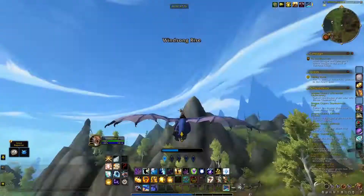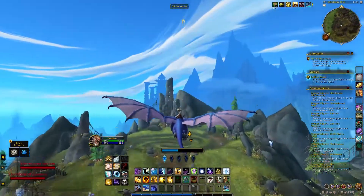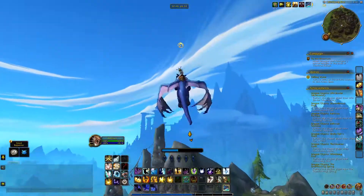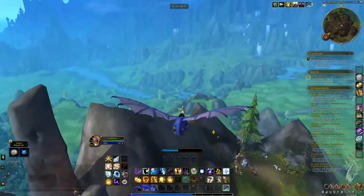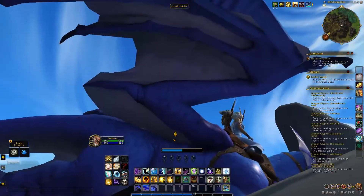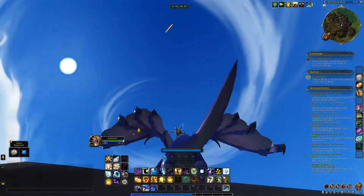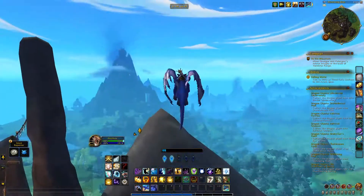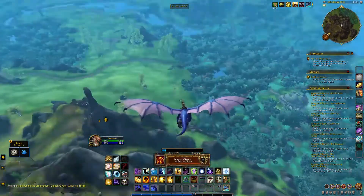Dragon Glyph number 8 is near the Windsong Rise and you can find it hovering above a large rock. There are a lot of rocks right beneath it along with a swirl in the middle, so it's not really that hard to spot. It's not particularly high — you can reach it from the rock below. Just land there, wait for Vigor to recharge, and then attempt to reach it.